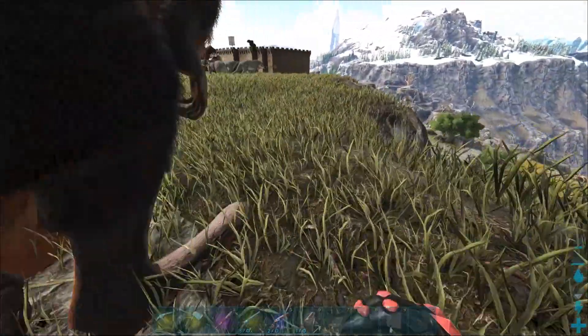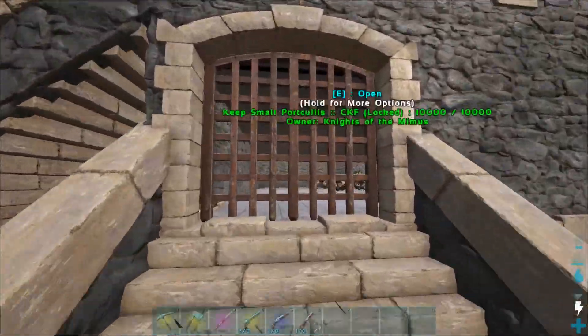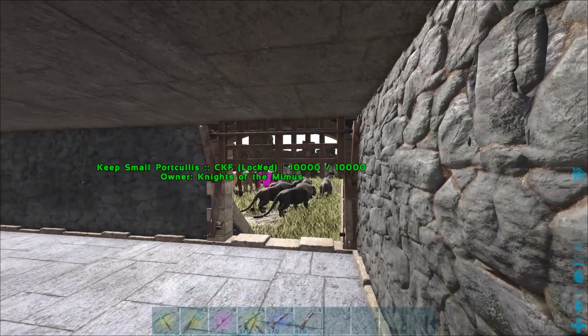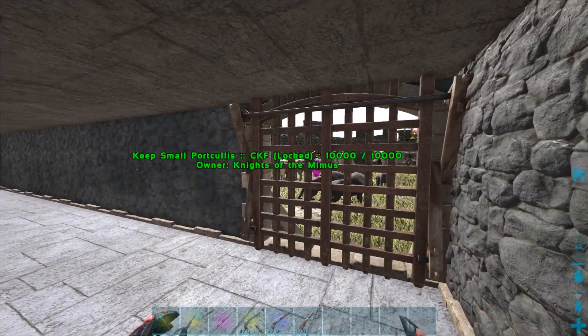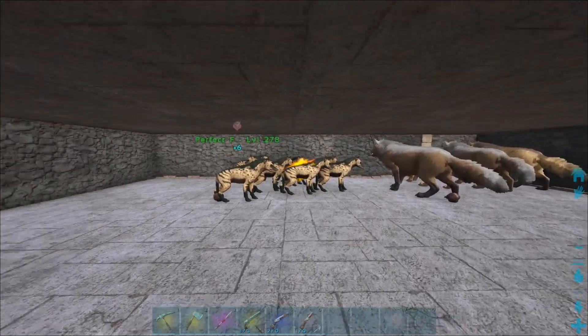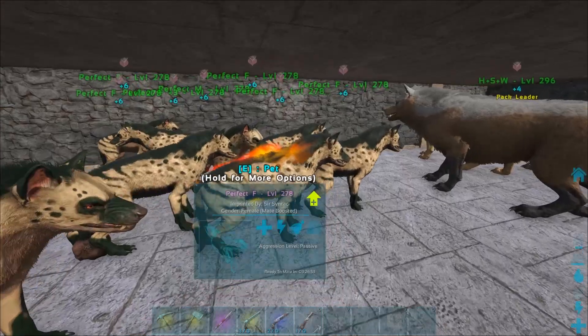And speaking of that, let's check it out. So I've got like this little doorway in here. It's one of the portcullis things — are they called that? Portcullis. Cool. So we've got the whole little area down here. As you can see, I've got all my hyenodons in here.